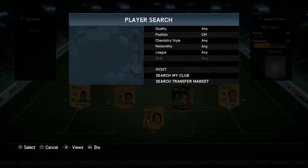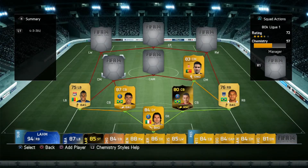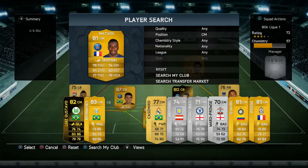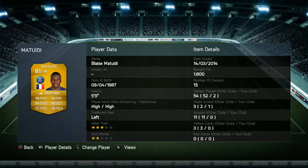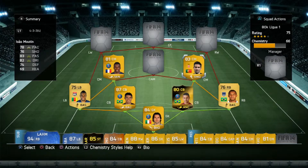On to the midfield. On the right side I went with João Moutinho, and on the left side I went with Blaise Matuidi. Both of these guys have got high-high work rates, so they're going to track up the pitch to the box to help score, and then they're going to get back as well — which is really important in a 4-3-3 because you don't want to leave your back four exposed. Both of them have 78 pace and their defensive stats are pretty good. Depending on what chemistry style you put on them, you can reinforce them for a box-to-box role, a holding role, or an attacking role.